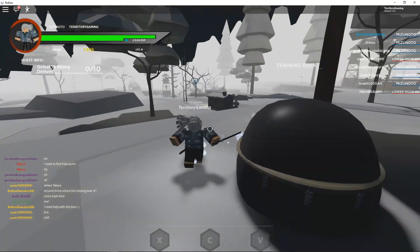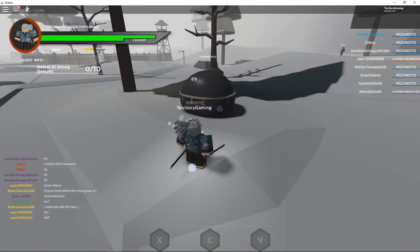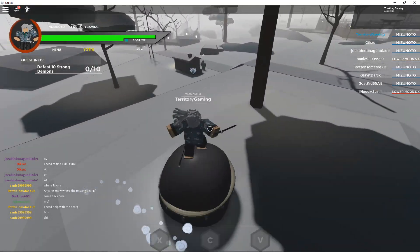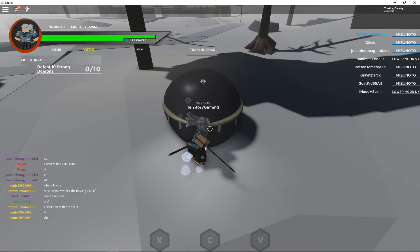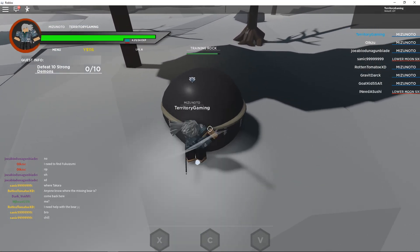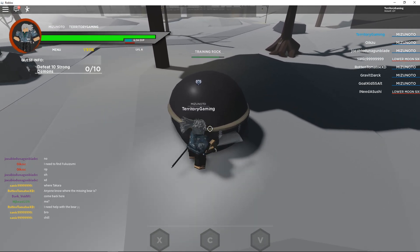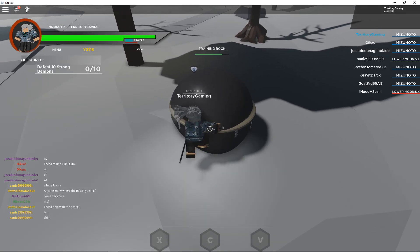The training rock is right here, right next to that spawn. All you have to do is respawn a couple times, look to your right, or just look around and you'll be able to see it in the distance. I've already destroyed it, and it's actually a good way to get XP.